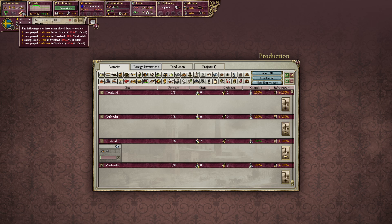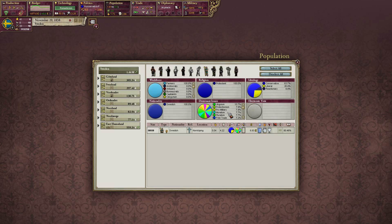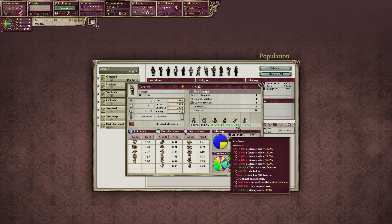Our people are converting into craftsmen and clerks because they know there is a factory coming. Some people don't have enough money or don't make profit being a farmer or artisan, so they think they have to become a craftsman — maybe they have more chances to become wealthy. 16% of our farmers have attention to become craftsmen.